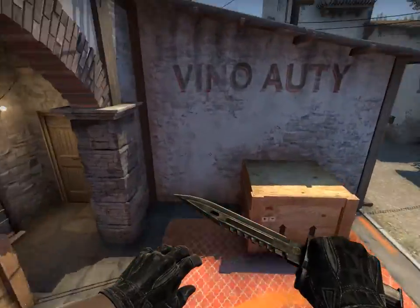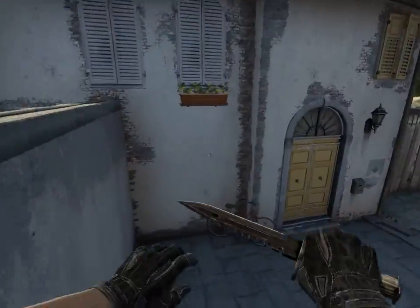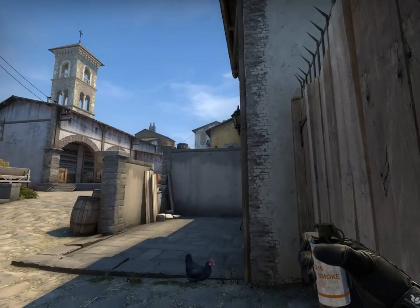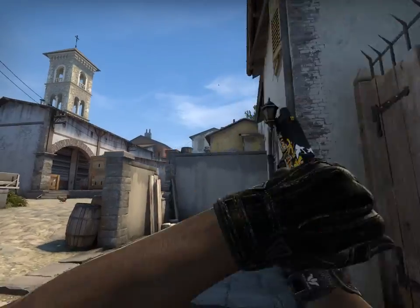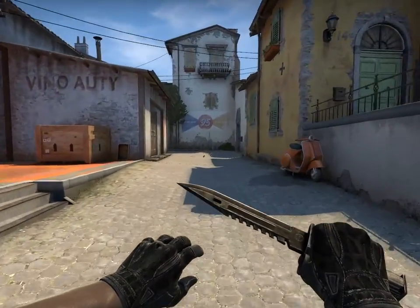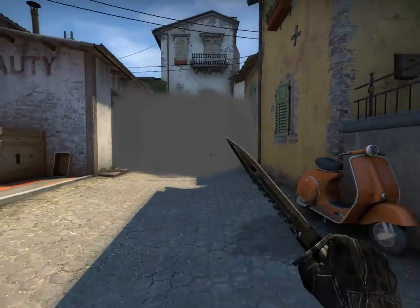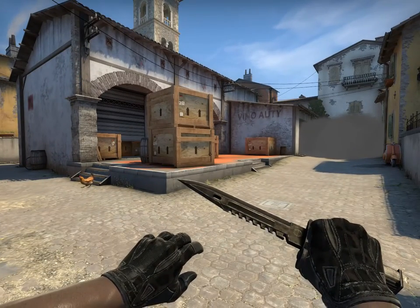There's also another moto smoke - this is not for when you're executing, but for the retake. It's really good. Get in this corner, top of this lamp, jump throw. This one takes a little bit to land but it's definitely the best smoke to throw in a retake situation. And that's all the smokes I use for A-site - thanks for watching.